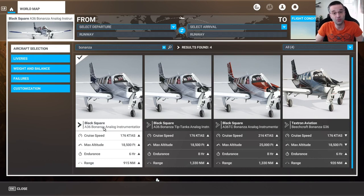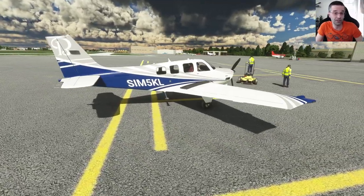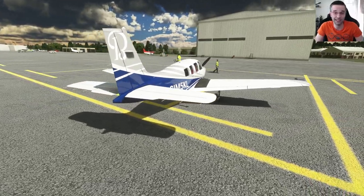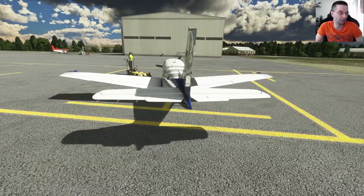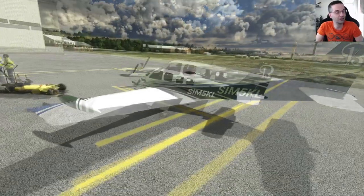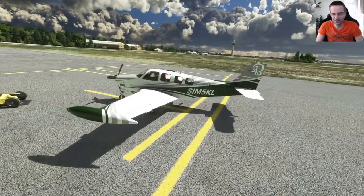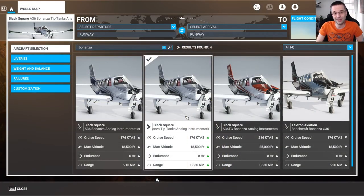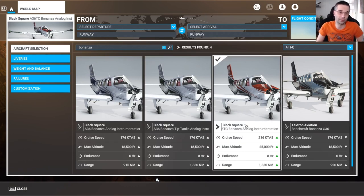The first decision you've got to make once you've purchased and installed the Bonanza is which version you actually want to fly, because you get the choice between three different models. Your first option is very similar to the default Bonanza in terms of external looks, except it's going to have all of the analog gauges on the inside along with all the extra realism that you bought the Black Square mod for. The big difference between the two models with the tip tanks is that one is a fuel injected naturally aspirated engine while the other is a turbo normalized fuel injected engine.